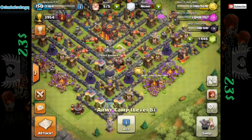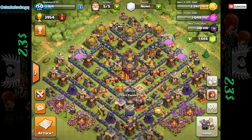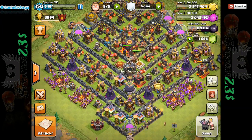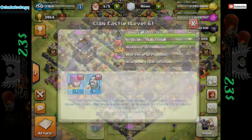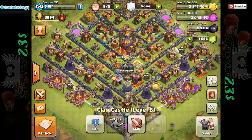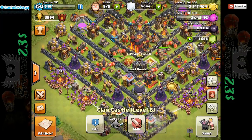Before we go into the actual raid, I've decided to do one raid with no golem. I know there's a lot of people out there who want to just do Barch raids — pure barbs, pure archers without a golem. So we're just going to play around and have a go at one. I've put some wizards in the clan castle as usual, just in case there are balloon defenders, and we'll see if we can trash a champ and try to get two stars on him.